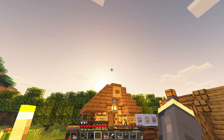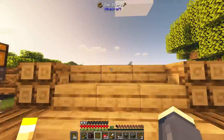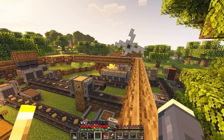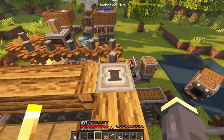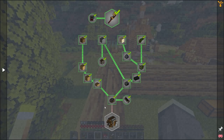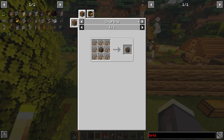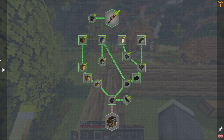Hopping back into some more Create, I decided I was going to go ahead and build myself a secondary platform. It's not a large platform, but it is going to be enough space to get some of the extra stuff that needs to be automated along with Tier 1. Because at this point we have completed the High Aspirations Tier 1. I can go ahead and basically craft this and complete it. It's basically done.